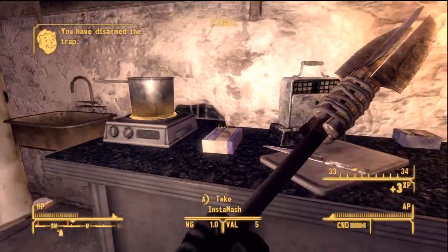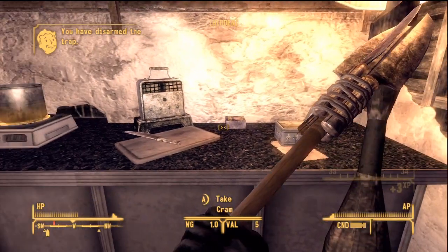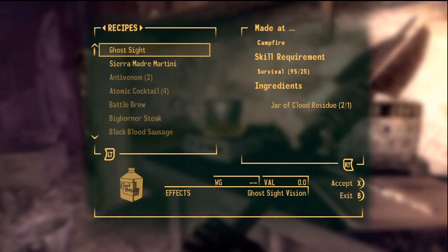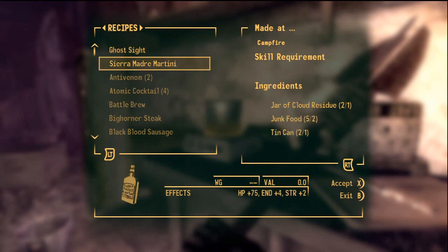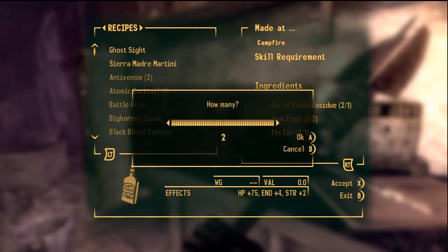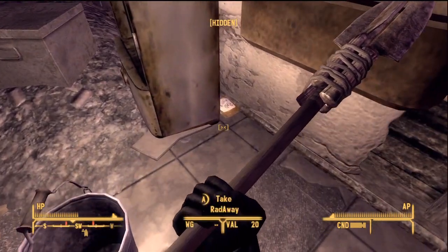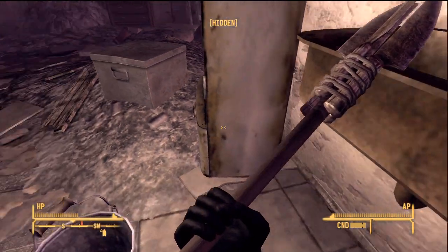Instant mash, cram — that's cram food, I don't know if I'm picking it up. Electric hot plate — can we make anything here? This probably wouldn't be bad: HP plus 75, Endurance plus 4, Strength plus 2. Hell yeah, let's make that — let's make two of them. I never cook so that's probably the only time you've ever seen me use that, to be honest.